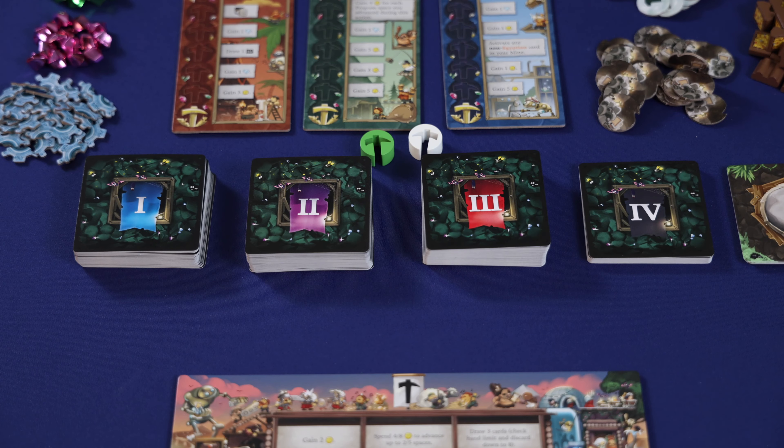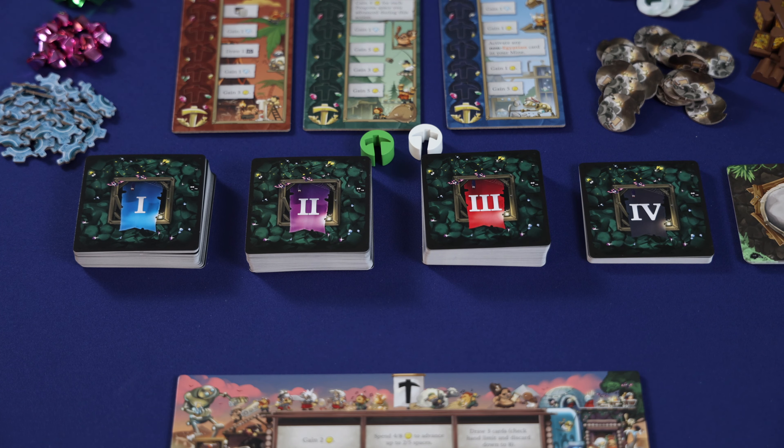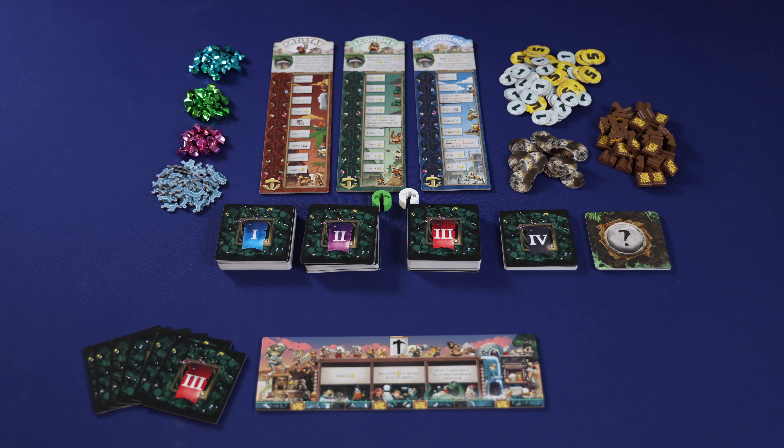Each player will then choose a player color, place their progress markers below the progress boards, and find the matching surface board in their player color and place it in their play area. Then each player will draw a hand of mine cards. For your first game, it's recommended that you draw two each of level 1, 2, and 3, making up a total of six cards in your hand. After all players have done this, you're ready to begin playing.